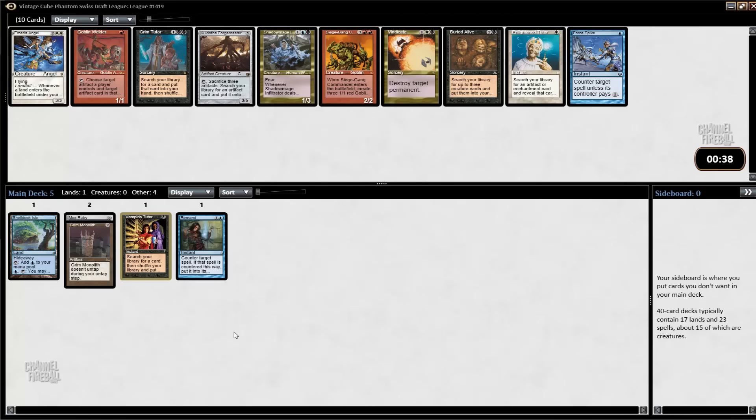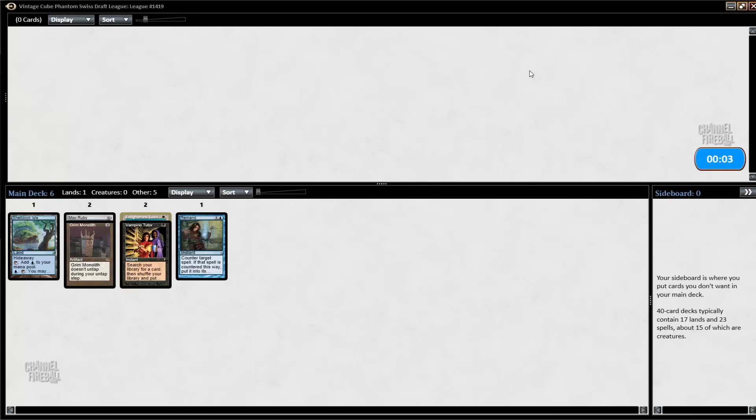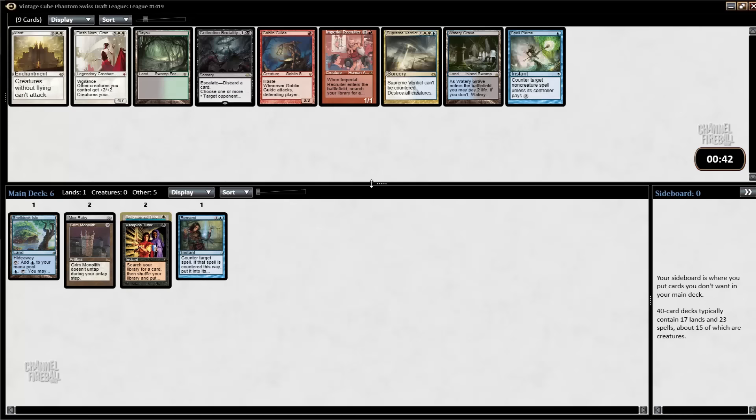I can take Forgemaster — I have two artifacts already. Or I can take Goblin Welder, which is probably going to wheel. Maybe it won't wheel, but it's not a card that people take very often. There are also not that many ways to abuse it. I don't really want anything here. I could take Force Spike, Finkel, or Siege Gang Commander — it is sort of a kill condition if I end up in a control deck. I could also take Vampiric Tutor. I'll take the Tutor. I'll probably not play it, but if I do end up playing it, it's going to be pretty good.